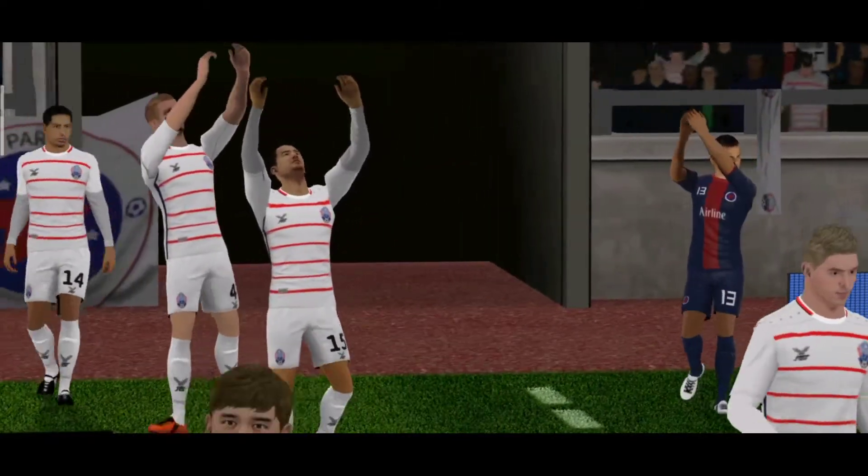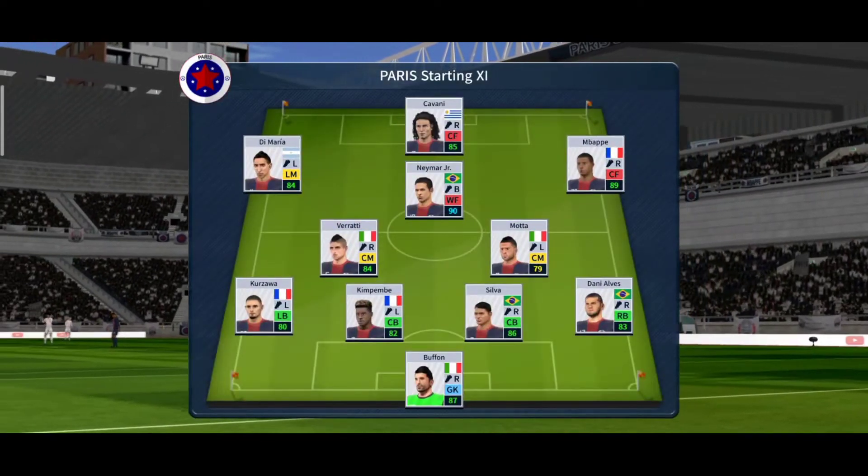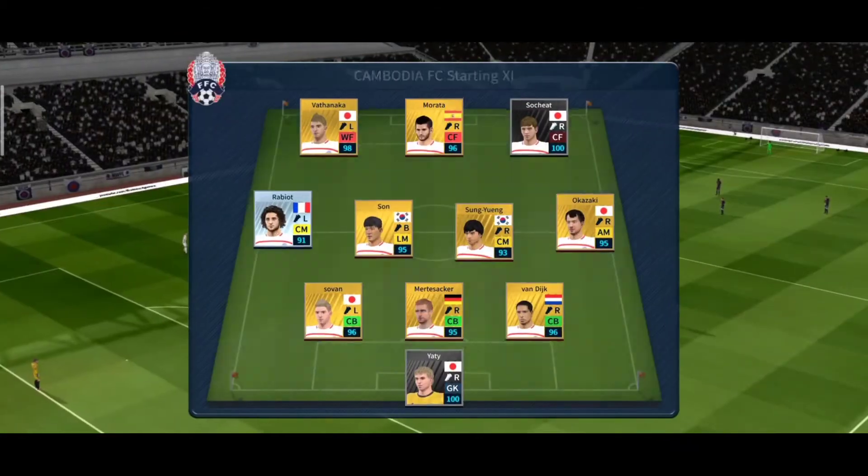Welcome to this jump game, should be a close one, but neither team will want to go out at this stage. A lot of talk before the match about how these two will line up. Let's see what the managers have gone with — the manager is playing a 4-1 formation today.